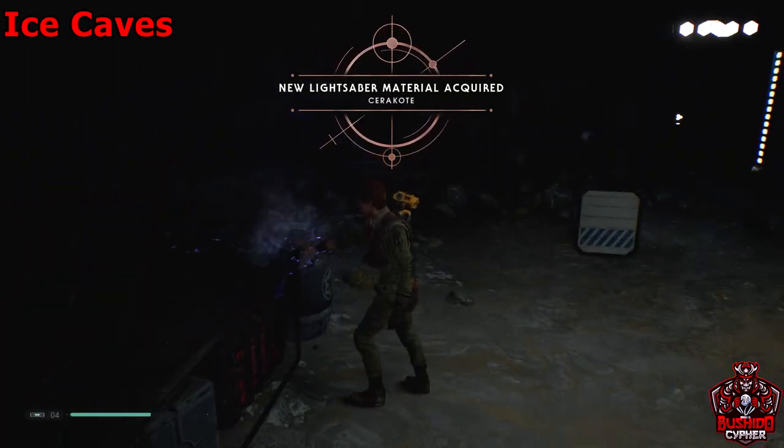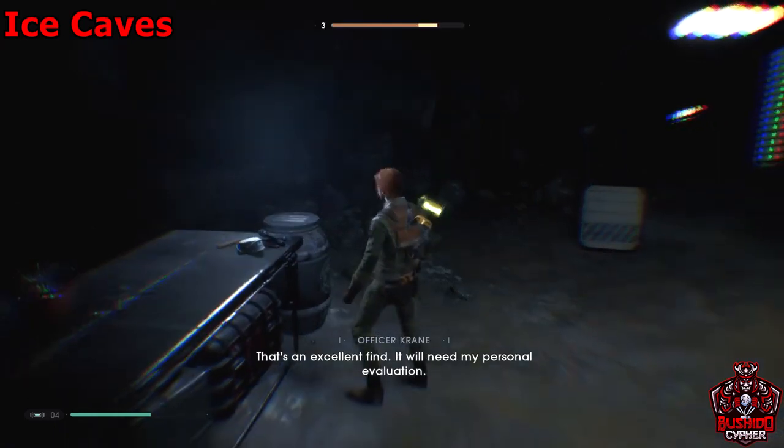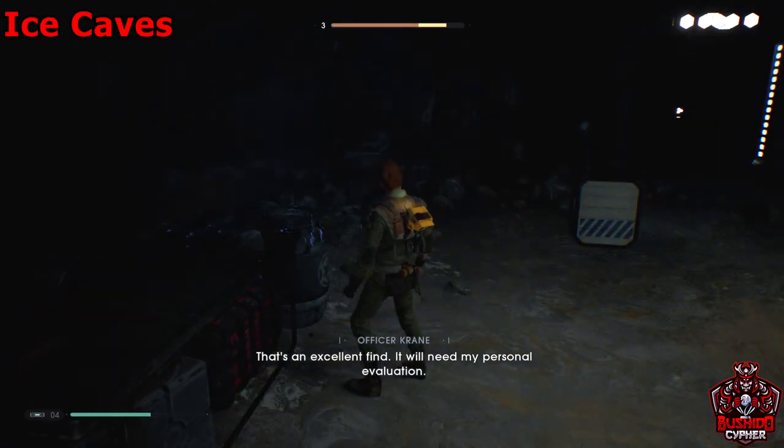The force echo is just over here sitting on this table — go ahead and quickly grab that. Once you grab it, leave this room through that door right there.